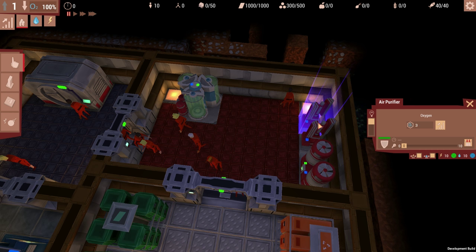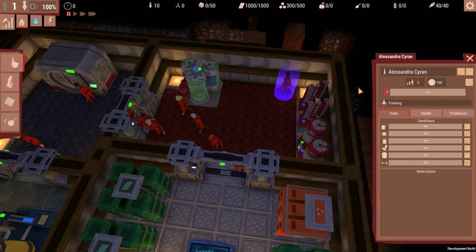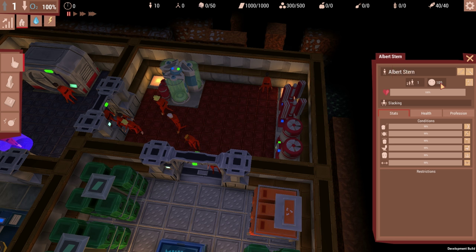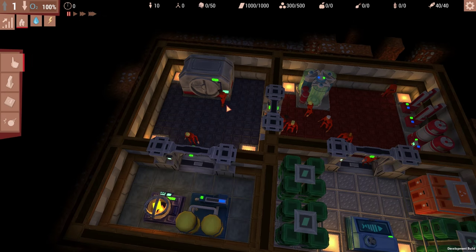Then we have all our little people. We've got Alessandra, Alvaro, Kirill, and Eichel. They have ages — it seems to be about 10 cycles as old as they get; I had somebody die last time and they were like 10 years old. That's their happiness, and these are all their various needs: fatigue, hunger, cleanliness, bathroom, leisure, sport, general health, and their profession — which right now nobody has any, so we need a few workers.